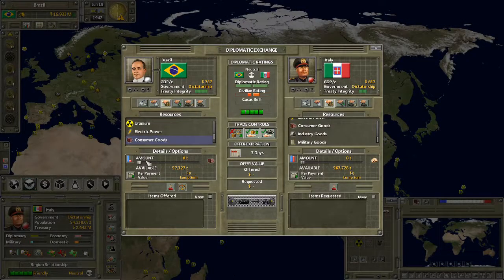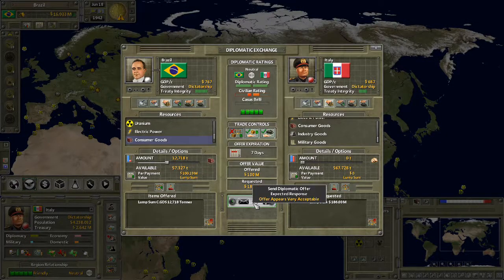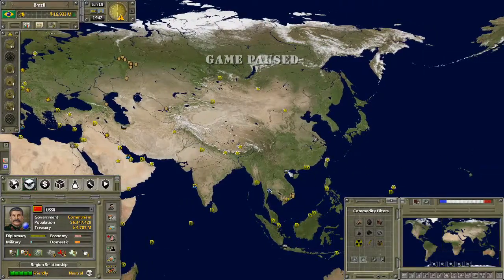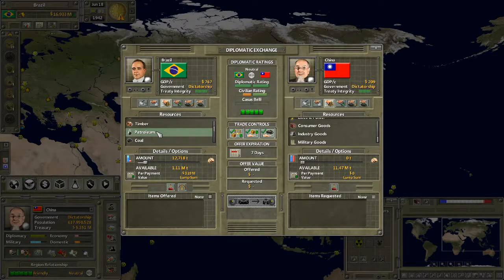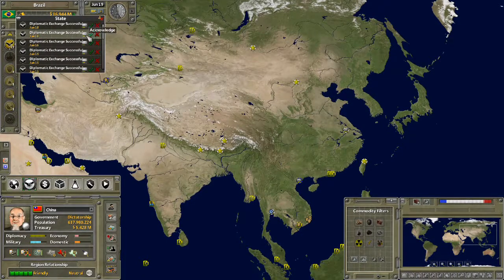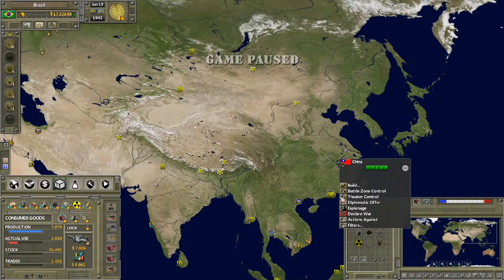With what we've got left of consumer goods we'll just do a fair amount. Let's see if we can sell some to the Italians — still a 92% margin. Did we sell China any petrol? Let's sell China some petrol — yeah, over 100% profit margin there as well. So there we go, made a nice chunk of money selling off the goods we'd built up over the course of the episode.